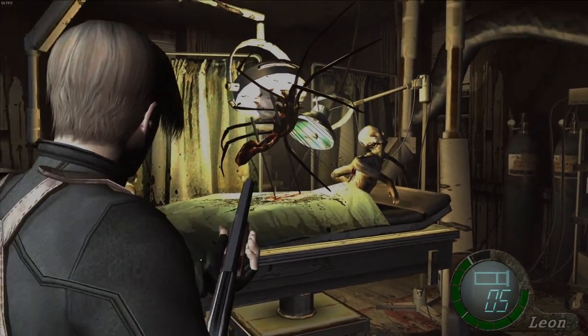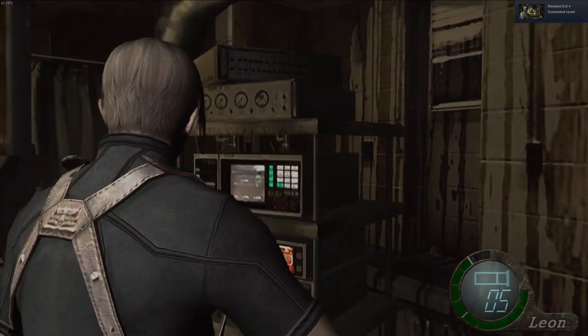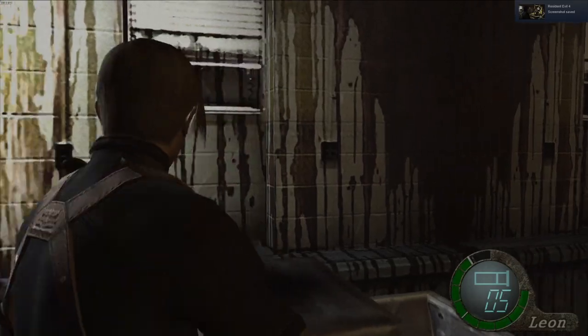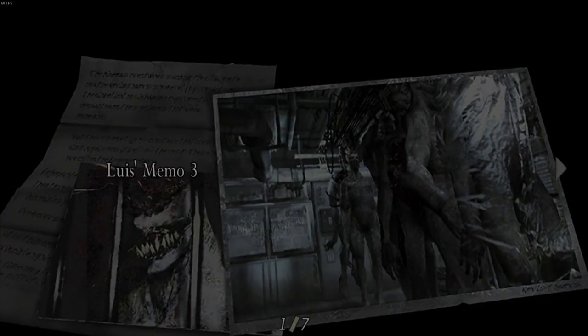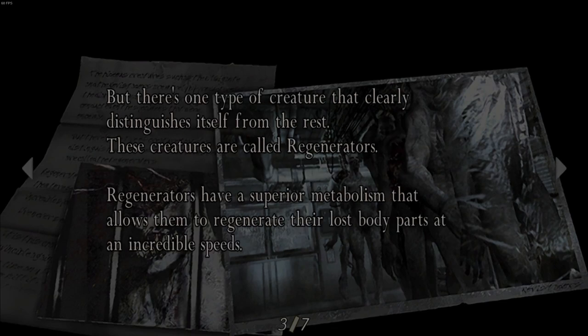Look at this - this is nightmare fuel, I mean the good kind of nightmare fuel. I love how that looks, it's so ominous. Anyway, Lewis's memo three: 'The hideous creatures such as the El Gigante and the Novistadors are merely byproducts of the diabolical and inhumane experiments conducted on specimens that were once human. But there's one type of creature that clearly distinguishes itself from the rest - these creatures are called Regenerators.'